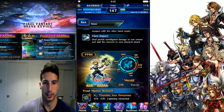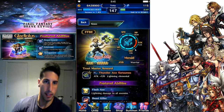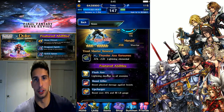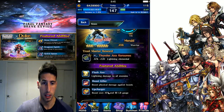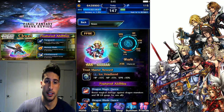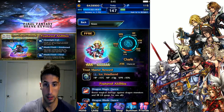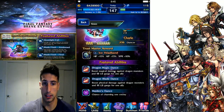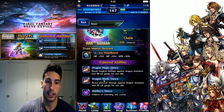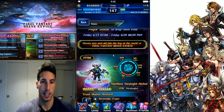Then we have Merild - three-star going to five-star, he's a tiger cat with an axe. Trust master axe has 120 attack with lightning element. Featured abilities: Flash Axe deals lightning damage to all enemies, Beast Killer, and Upcharge boosts attack and fills the LB gauge. Then there's Cherry - her ice headband trust master is really good: HP +15, MP +15, SPR +10, great for healers. Dragon Magic Dance boosts magical damage against dragon monsters and fills the LB gauge for one ally. Dragon Blade Dance boosts physical damage against dragons.